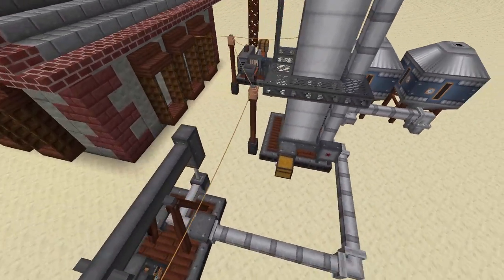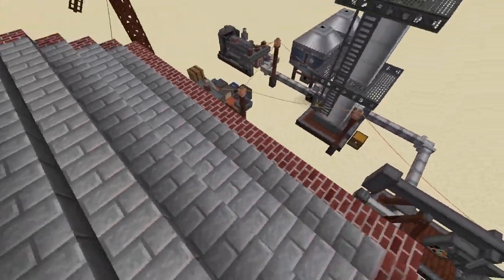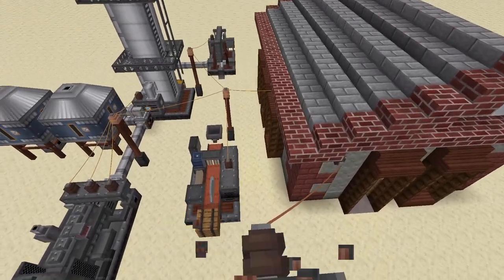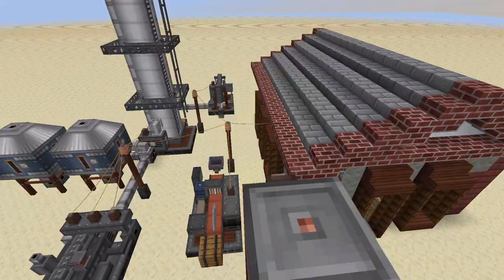So what do you do to prevent this from happening? How can you make sure you have enough space in your starter factory, or that you can actually keep things tidy around your base as you progress through the mod?